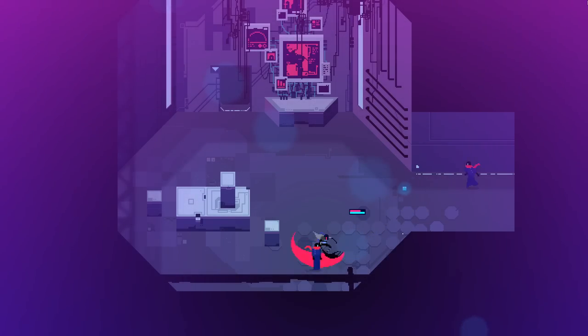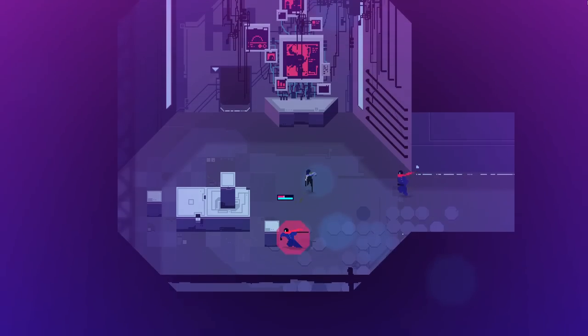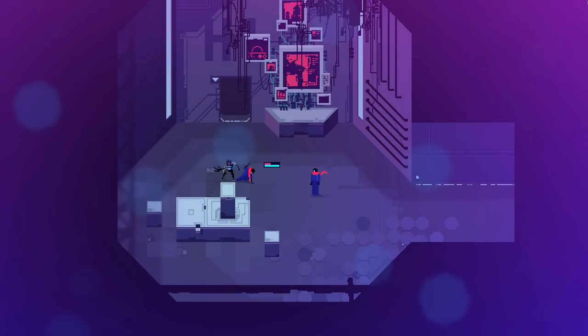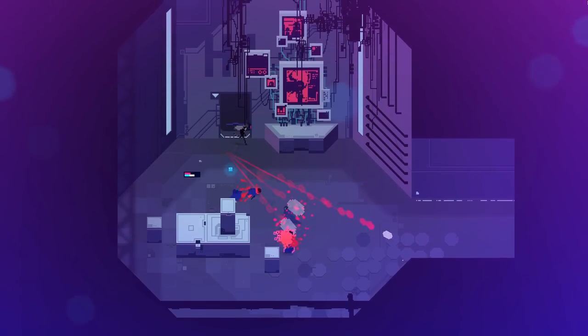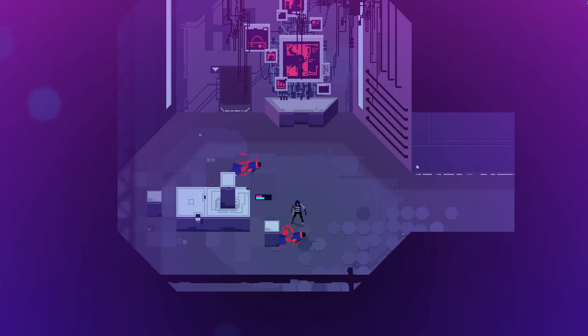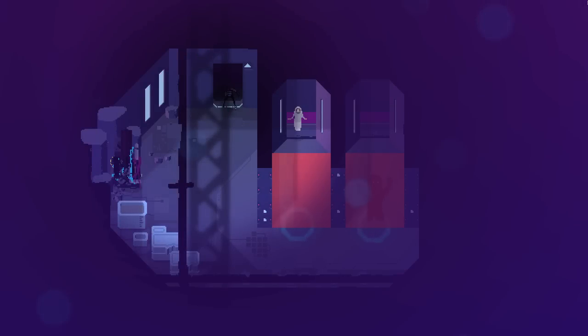Luckily I kind of know their patterns — you can only really hit them after they do that charge attack right there. That one's now down. It looks like the gun affects him when he's trying to do his charge too. Perfect. What is this? Oh, it's an elevator — it took me somewhere.